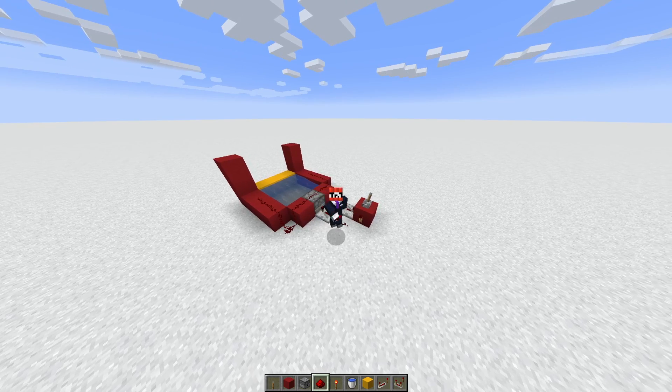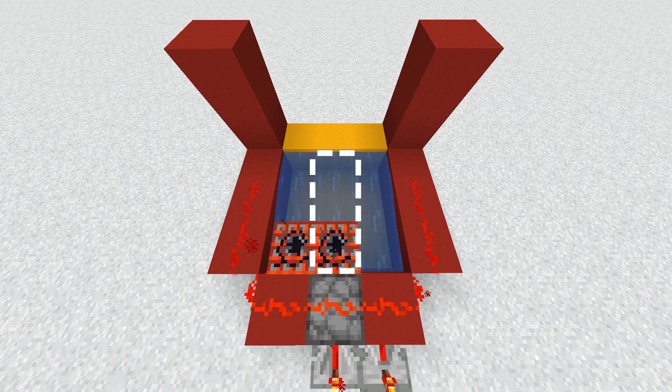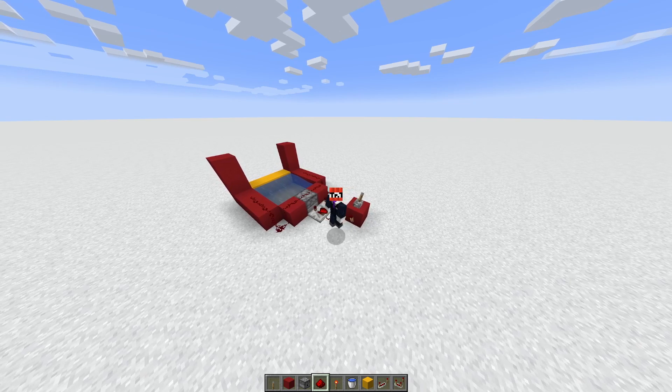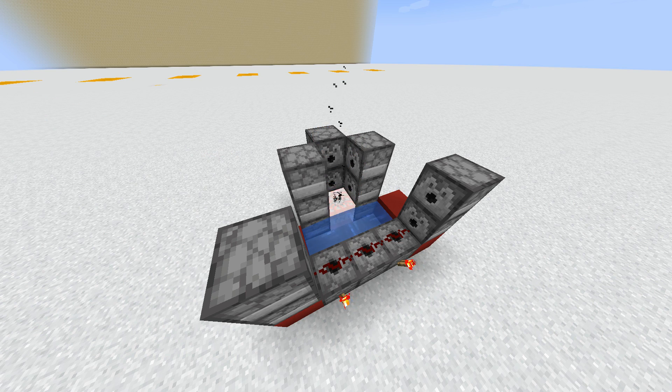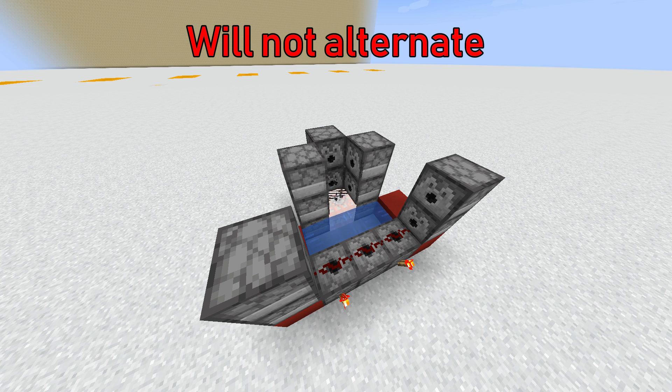Naturally, this works best on TNT cannons that have much of their power spawn in the middle of the cannon instead of the edges, since the middle TNT is the one that gets moved. A TNT also needs to have free space to move left or right, so it's not going to work on a cannon where it's just kind of stuck in place.